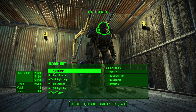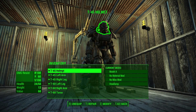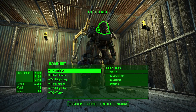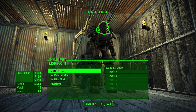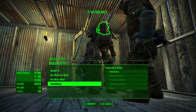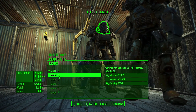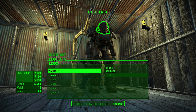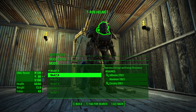I'm going to go ahead and repair the helmet. Normally T is equip — stupid interface — T for repair. Yes, repair. Okay, so now it's repaired. And I could also modify these things as well. I don't know if I want to do that right now because I'm not really planning on going anywhere with this stuff. But why not? Available mods: Model A, no material mod, no miscellaneous mod, and a headlamp. He's currently Model A. I could do Model B, which doesn't require too much scrap parts. My damage resist goes from 100 to 120, electric resist from 60 to 80, and health from 50 to 65. So let's go ahead and do that.